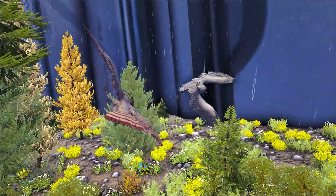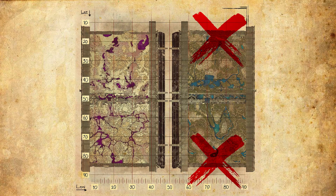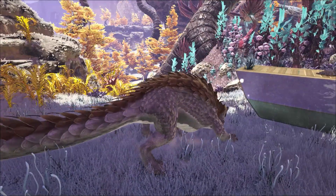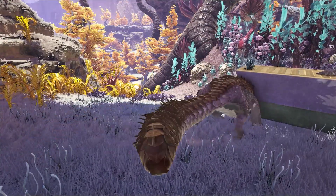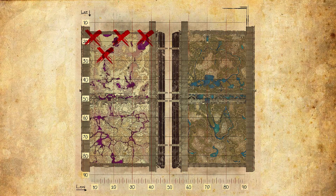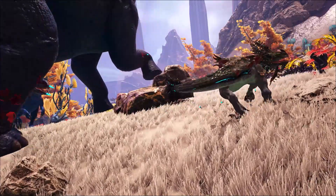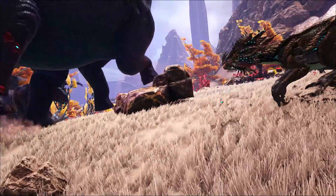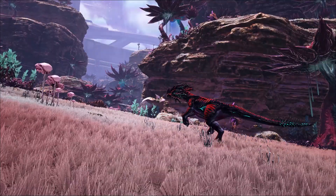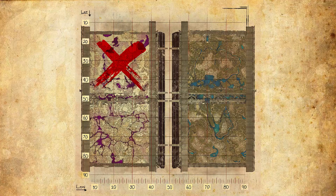Even the ice-giving healing Snow Owl makes an appearance on this map and can be found pretty much at the north and south borders of the Eden Zone. The spike-shooting Thorny Dragon makes an appearance as well, although it's quite a rare spawn, but can be found in the north section of Rockwell's Garden. And finally, the auto-turret Velonasaur can be found here as well in both vanilla and R variants, with the R variants spawning all over the north section of Rockwell's Garden.